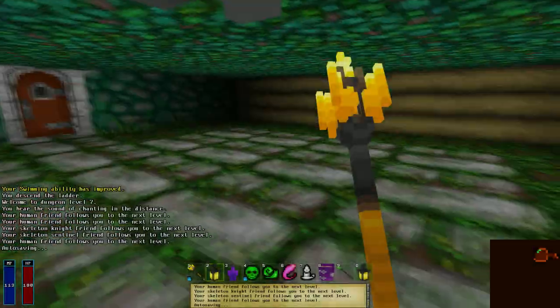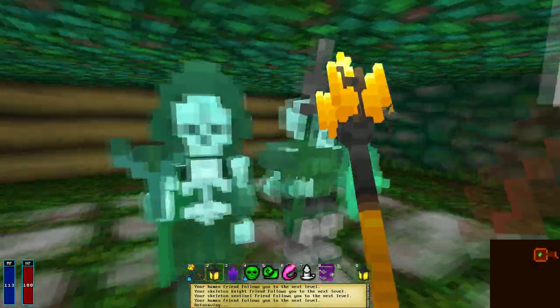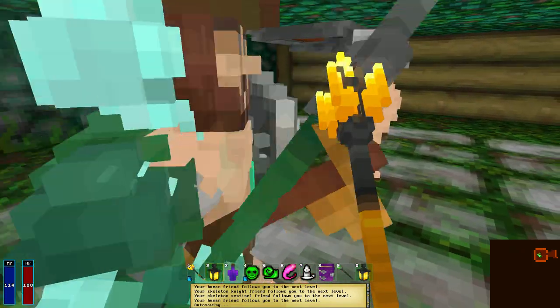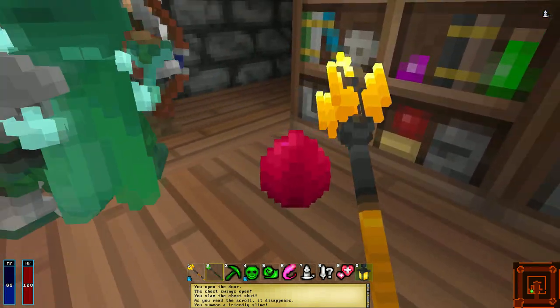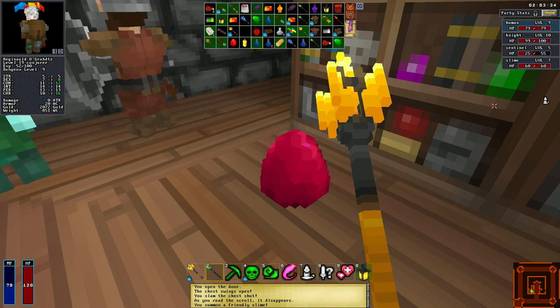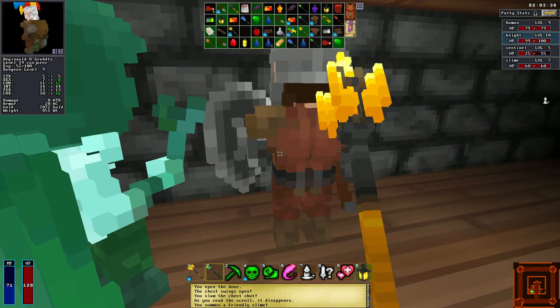Just like your skeletons, these adventurers level up from combat. The longer you keep them alive, the more useful they become. They can also be given equipment and dressed up. You can also find scrolls in the dungeon, and occasionally these scrolls will be for magic spells that summon even more minions to your side, like a jelly. So thanks to these scrolls, you can get even more minion variety in your army.